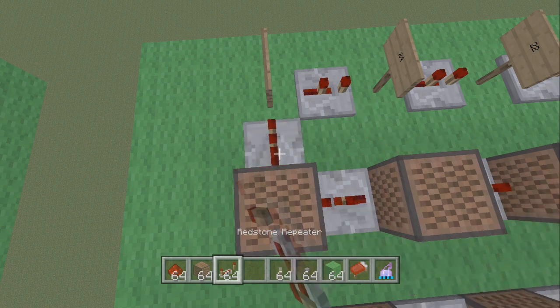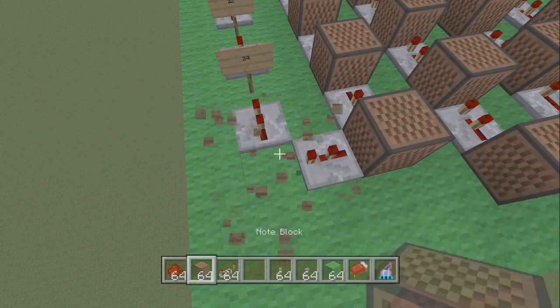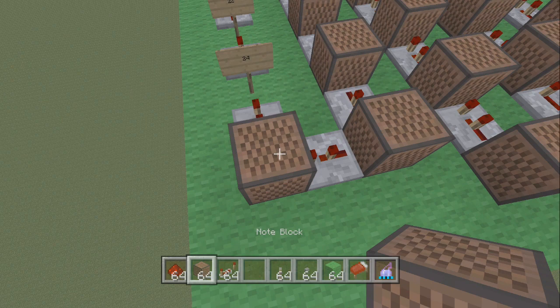Make a turn and place another redstone repeater clicking it once. Make another turn. Place a note block and this one is 22 — count up to 22.